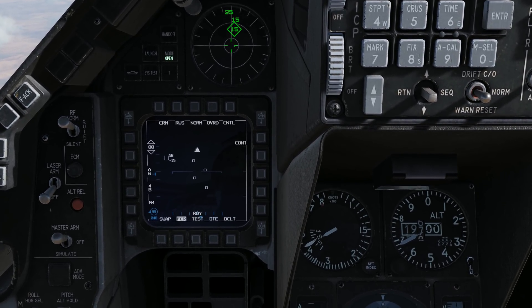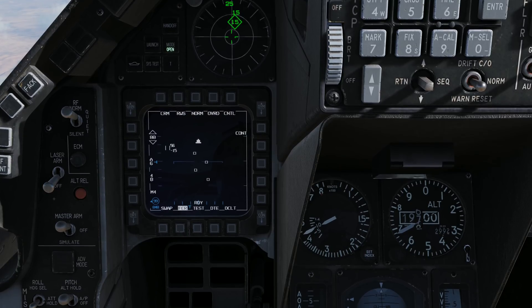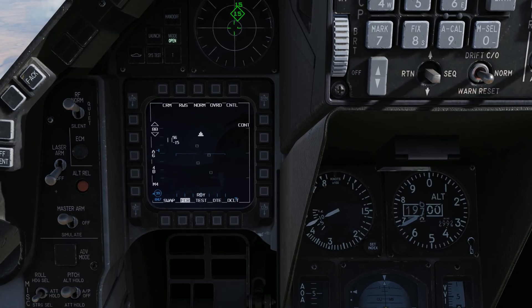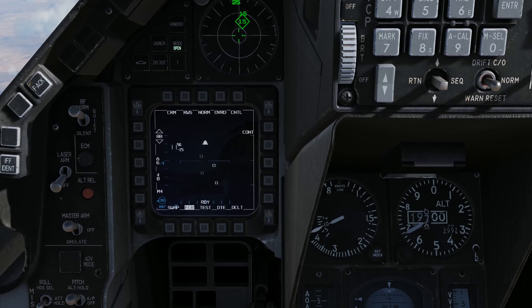There are two different ways we can interrogate. One is scan mode, and one is called line of sight mode, or LOS. Scan mode will interrogate all the contacts you see on the FCR page. To initiate it, you simply press left on the target management switch, or TMS switch, less than one second. Let's try that.